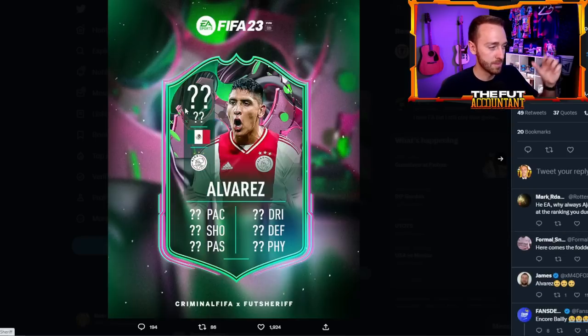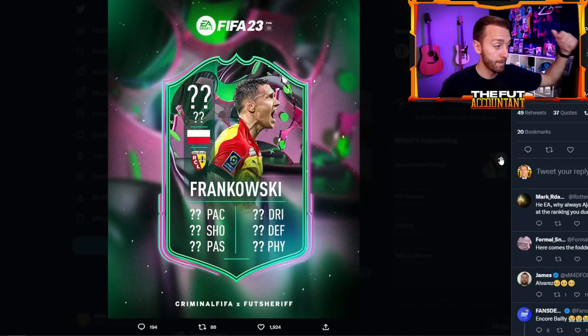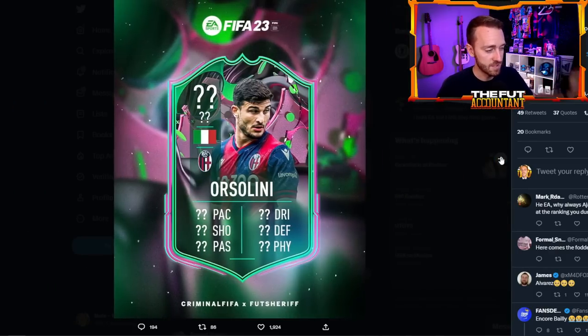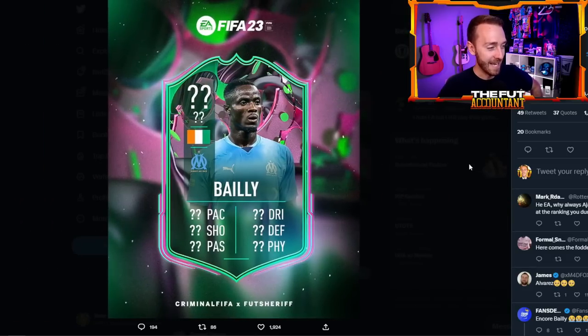The last leaks we have are some of the fodder ones but still might be usable. Alvarez is getting a card. We've got Frank Halski with a link to Sico Fofana, who basically all of us have in our club — he was so packable these past few weeks of Ultimate and League One TOTS. Also Salini from Serie A and Eric Bailly — everybody used Eric Bailly's Winter Wildcards from earlier in the year. Is this going to be an attacker Eric Bailly? Again, we just don't know.